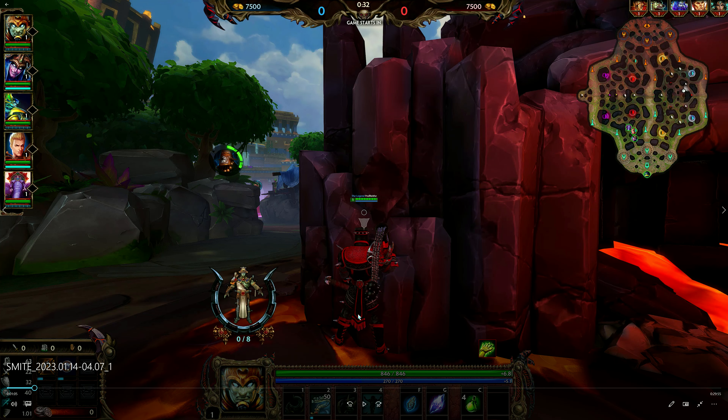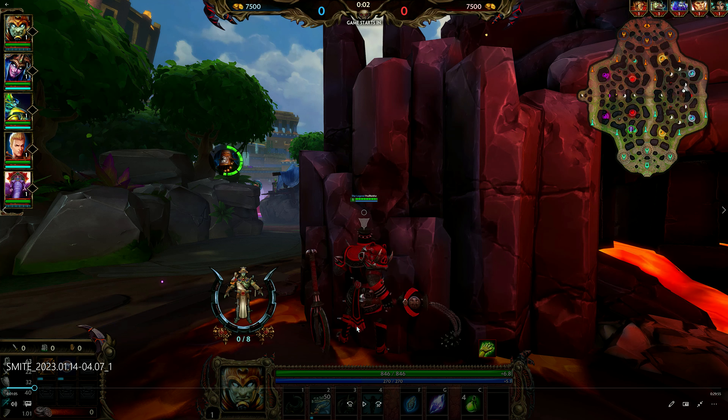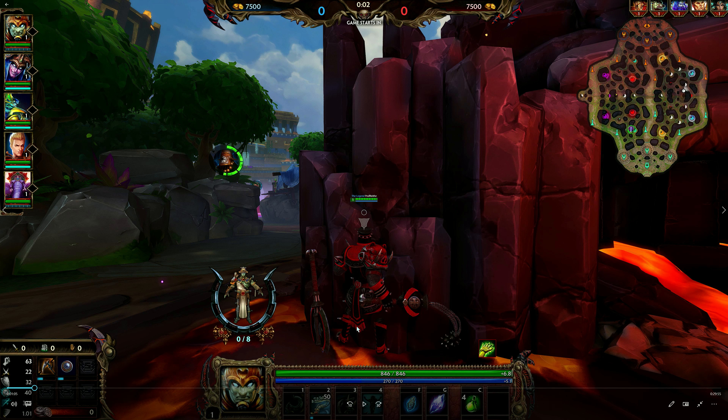I'm going to go here initially, putting down my ward. You'll notice that instead of going for my usual tier 2 teleport, the chalice of health, and the multi-potions — and skipping the tier 1 item — I have the tier 1 shield here. The reason is, going back to what I said earlier, I was assuming Hercules was going to be my laning opponent, so I'm very surprised when I see Anubis show up in lane.